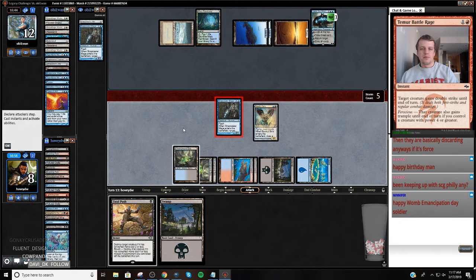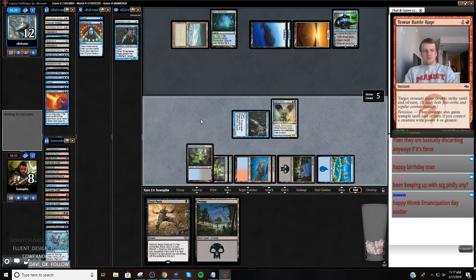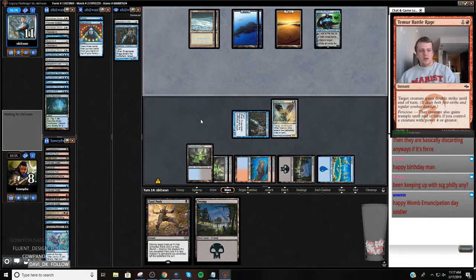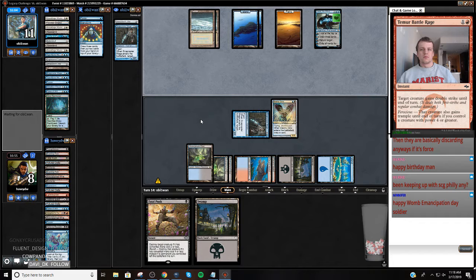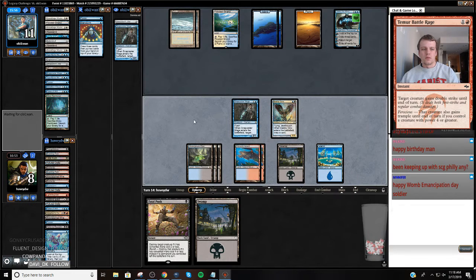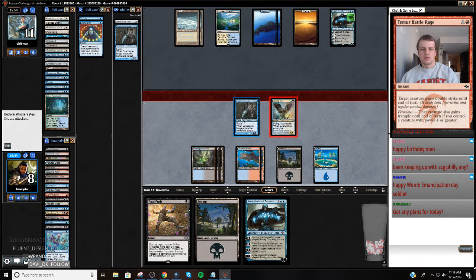So this probably means that they're sitting on like a True Name or a Council's Judgment. One, two, three, four, five, six, seven, eight - so we can actually, if our opponent plays a True Name, we can bounce our own Snapcaster with Jace. And he Edicted it. All right, so let's start by attacking Jace with both.